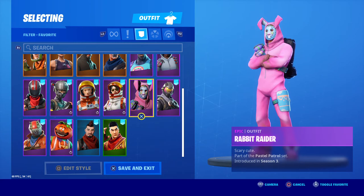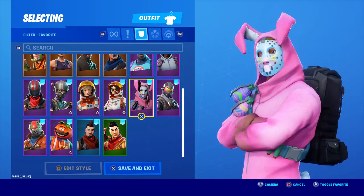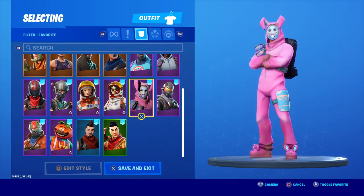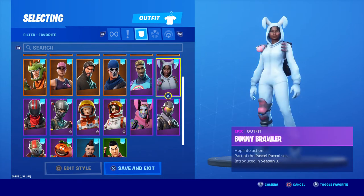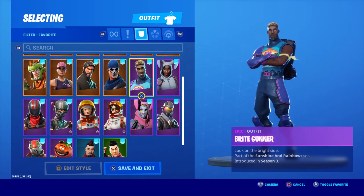Rabbit Raider — one of my favorites even though it's a quirky looking skin. Not many people like it but I think he's pretty cool, not a bad concept for Jonesy at all. Rogue Agent — agent status unknown, part of the Black Vector set, pretty cool. Bunny Brawler is the opposite female counterpart. Bright Gunner is part of the Sunshines and Raybone set.